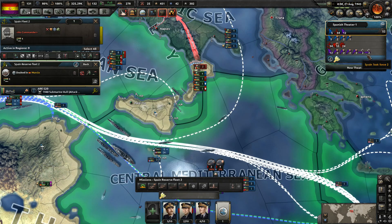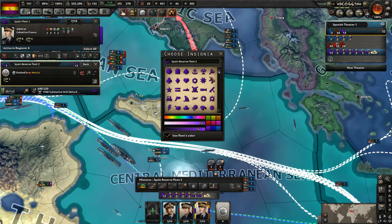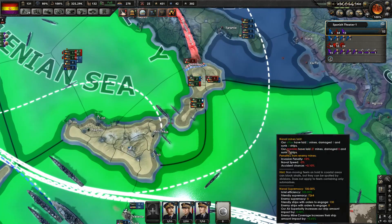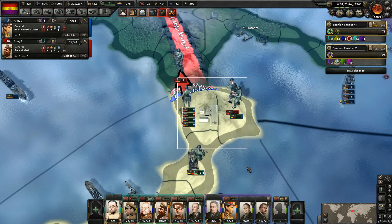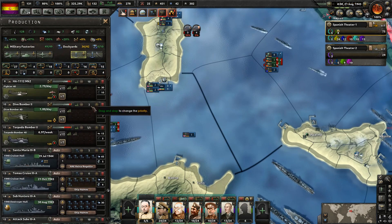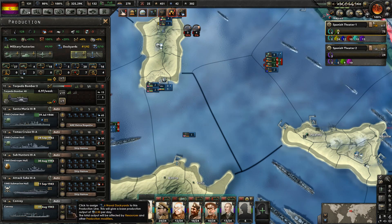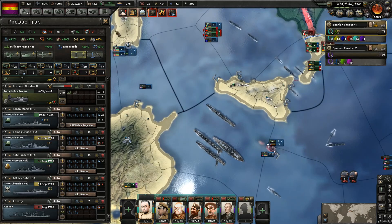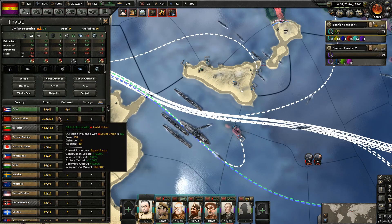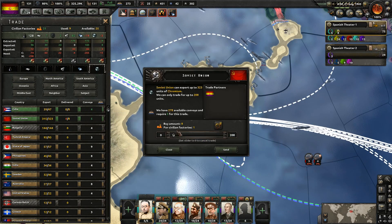We're bombing our convoys that go across right now as well as our patrol fleet. And we got a submarine done — excellent! Let's place him. I think this is still the spot where we want our submarines, so let's go ahead and keep on sending them here for convoy raiding. I think this is where we're going to get the most kills. We have dockyards as well, so let's get those assigned and try to get the light cruisers done. We're looking at trading for more steel and chromium. Giving Cuba another factory.